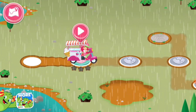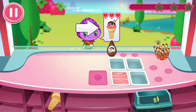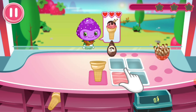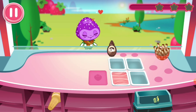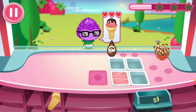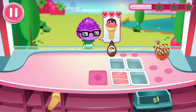Okay, so first we are going to click on the first level. Get the cone and we get the ice cream and put the chocolate and some sticks. New customer! Now let's put the cone and also put the ice cream and serve it to the customer.